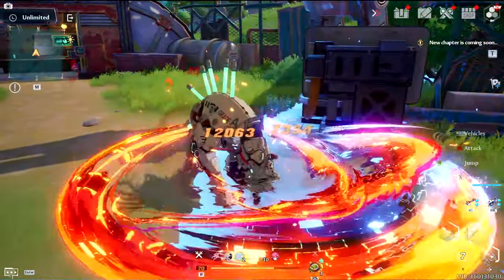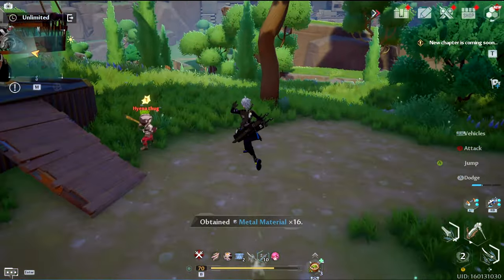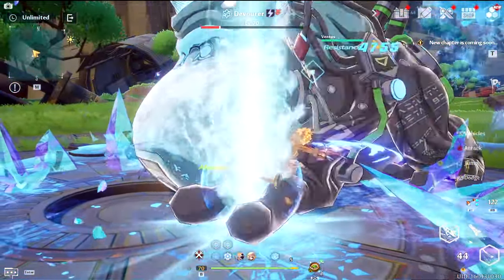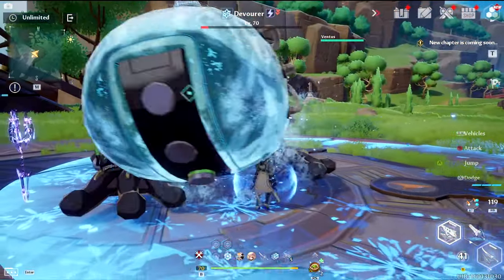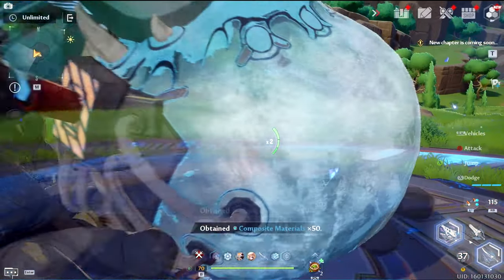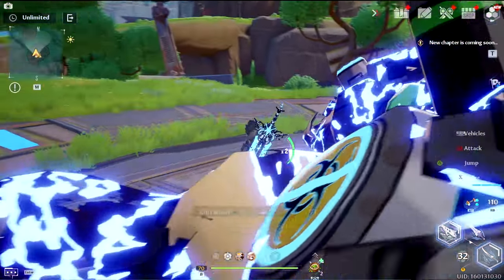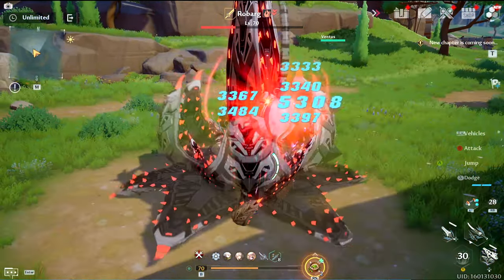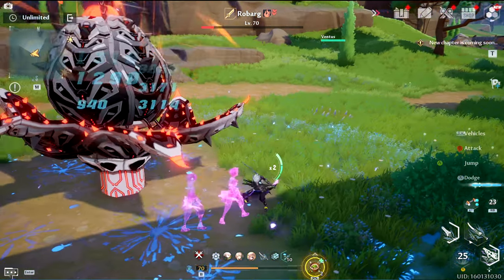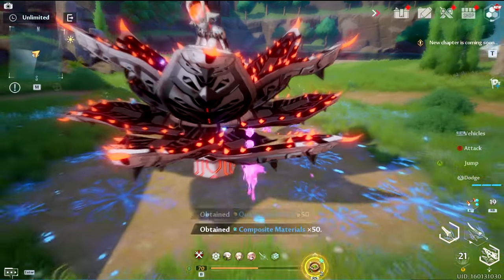You will only get quality and composite materials from bosses and they spawn every 7 days, so spend those resources wisely and only use them to upgrade your buildings. The exchange store can be helpful, but I believe it's there to delay how fast you build your artificial island, so use it seldomly and only when you absolutely need to. You can exchange composite materials for quality materials and vice versa, but it's not a perfect exchange rate — you will lose materials doing this, so only use this option if you have enough to cover any losses.